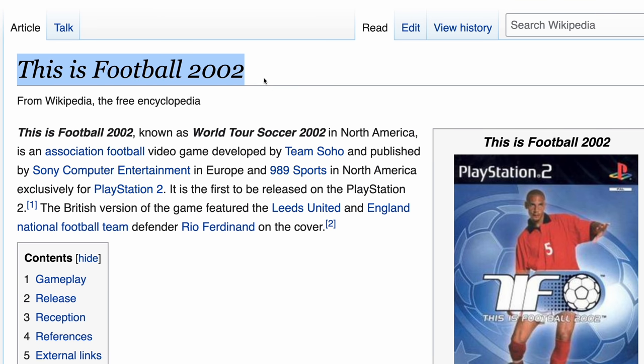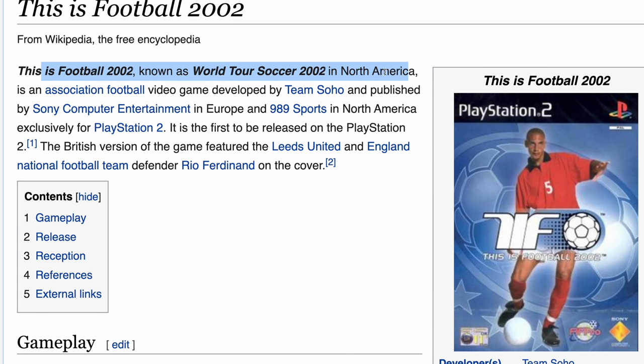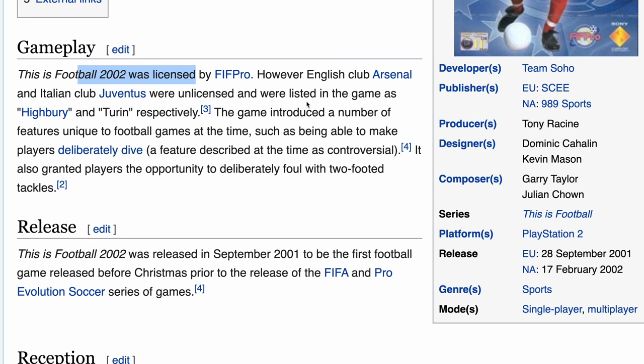Here is a brief summary of This Is Football 2002 from Wikipedia. This Is Football 2002, also known as World Tour Soccer 2002 in North America - so if you lived in America, you might have heard of World Tour Soccer. It's an association football video game developed by Team Soho and published by Sony Computer Entertainment in Europe and 989 Sports in North America, exclusively for PlayStation 2. It is the first to be released on the PlayStation 2. The British version featured Leeds United and England national team player Rio Ferdinand on the cover. This Is Football 2002 was licensed by FIFPRO.